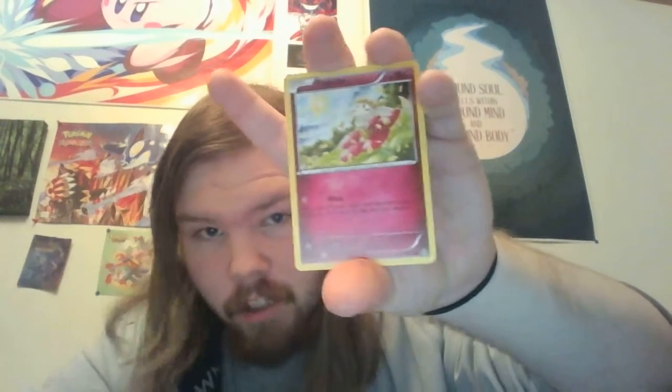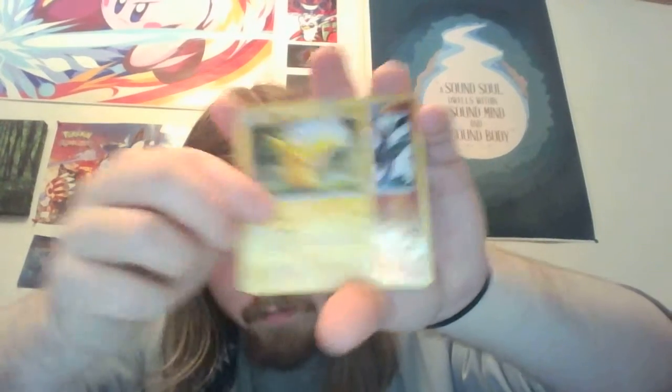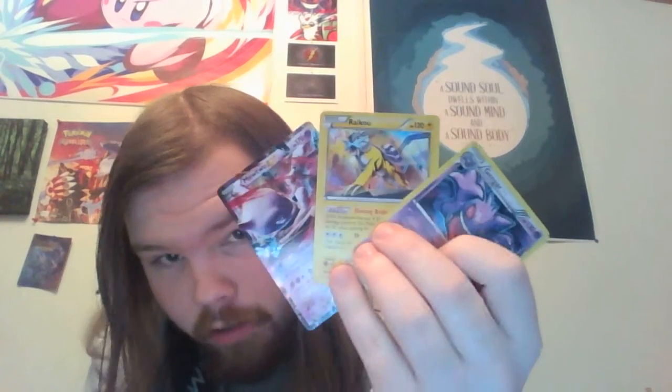This is our final pack of the day! It has Mega Venusaur EX on it — nothing else to do but dive on in. We got a Granbull, a Haunter, a Frogadier, a Sandshrew, a Cubone, a Noibat, another Pikachu, a reverse holo Mamoswine, and a Bronzong. Oh well — between these three cards, I definitely count that as a success. Those three cards are sweet as hell.